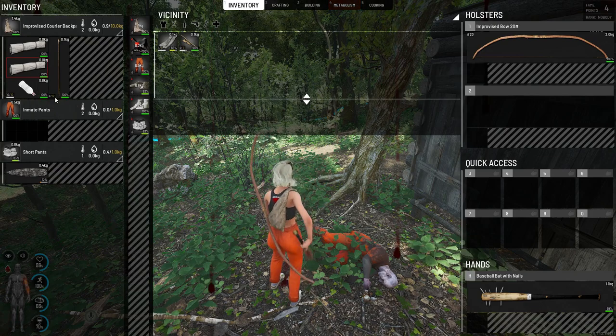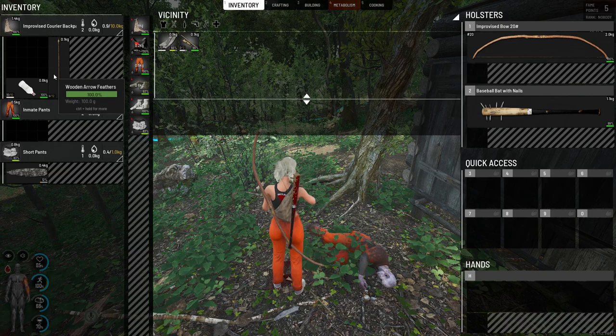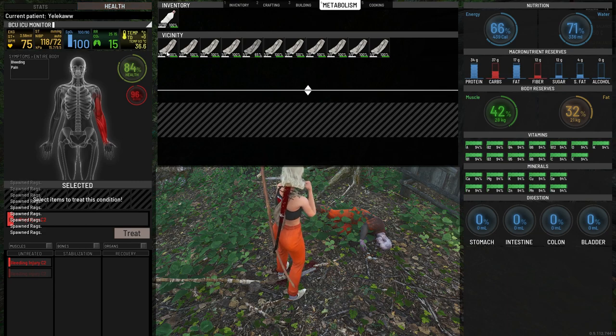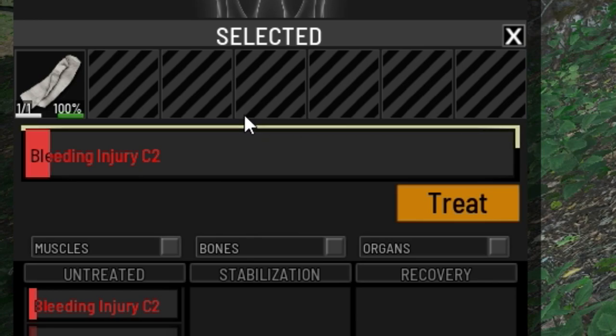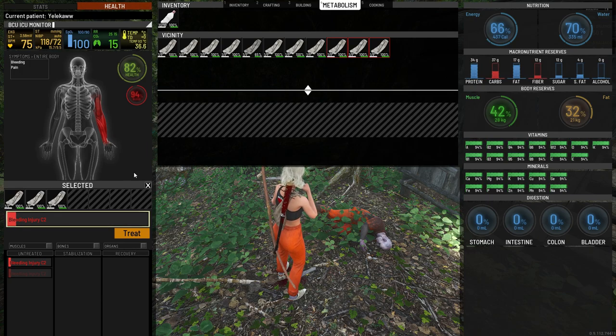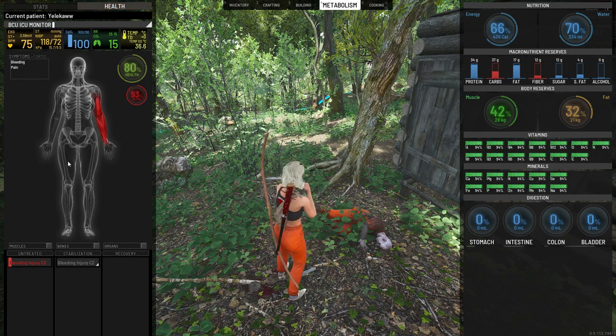What we need to heal them are either rags or some sort of bandages, so I'll uncraft my bundles. Head over to metabolism, click on the injury, and we are able to treat it. As you click on each bandage you'll see a white ring go around the bleeding injury — that means the bandage is going to heal that much of it. Clicking two will get it almost there, and clicking three will fully bandage the wound. Then press treat.